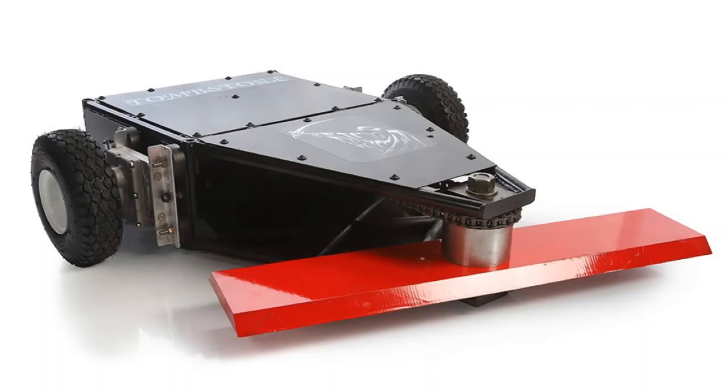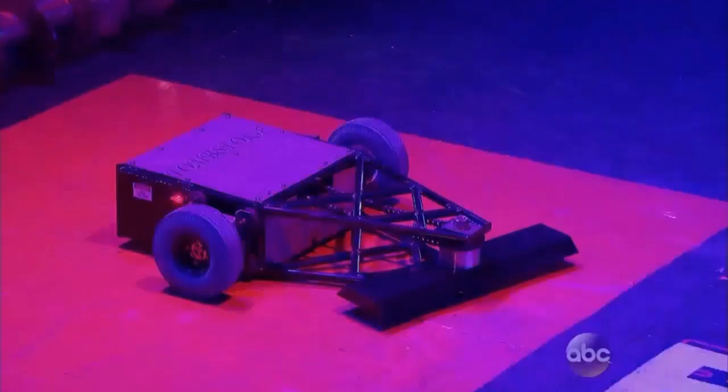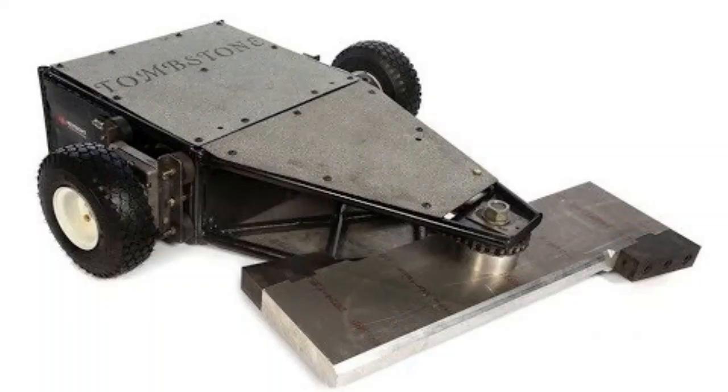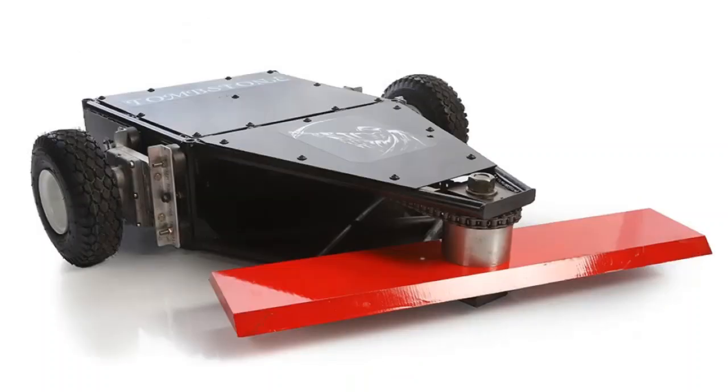The bar spinner on Tombstone weighs in at around 70 pounds depending on which bar the team chooses. Tombstone's arsenal of blades includes a red blade with sharpened edges, a black S7 short blade which is heavier to deal with vertical spinners, a light blue blade to make room for more armor on the bot, and an aluminum bar with steel inserts to maximize kinetic energy. Tombstone has a welded steel frame with either steel, titanium, or a polycarbonate top and bottom plates depending on their setup.